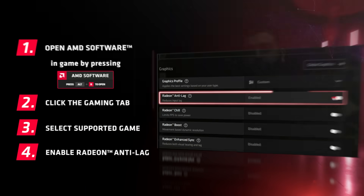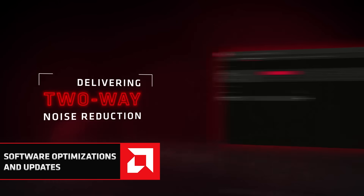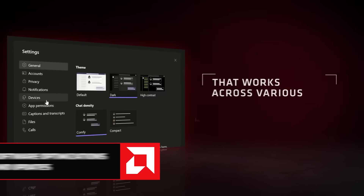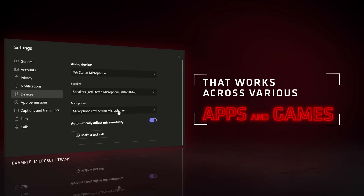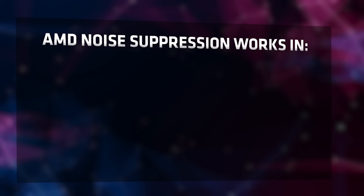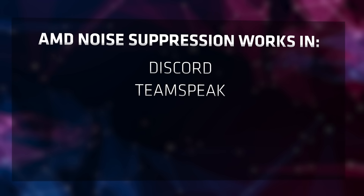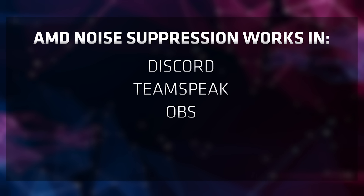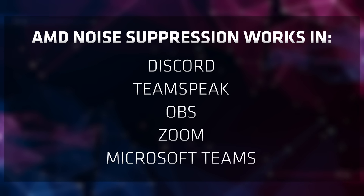For this month's software update, we're focusing on AMD Noise Suppression. If you don't know what this feature is, it's an AI-trained real-time noise suppression feature that works right within AMD software. What's really cool is it doesn't just work in your favorite games, but also in chat applications such as Discord and TeamSpeak, in streaming software such as OBS, and for school or work applications such as Zoom or Microsoft Teams.